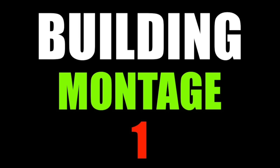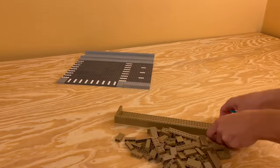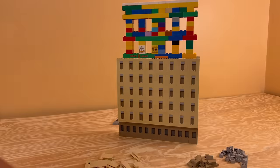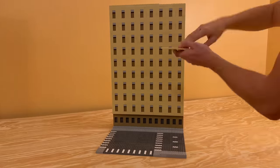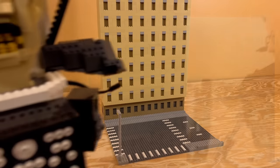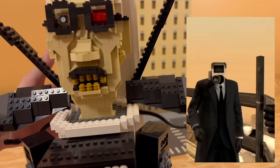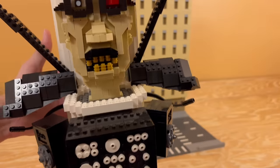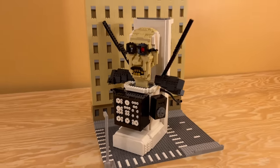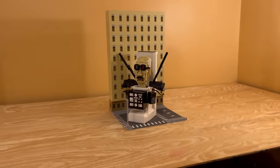Building montage number one. The first character we got in the city is the Scientist Twirler, which I think turned out to look amazing. I'm so happy the way this turned out — it's got all the good details and this one took me 10-plus hours to make. Part number one is complete and so far we're off to a great start. I'm really excited to see how this will turn out, so stay tuned and let's get on to the next one.